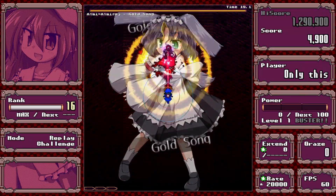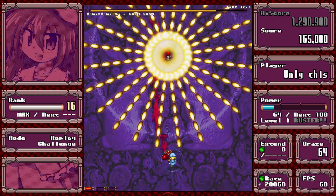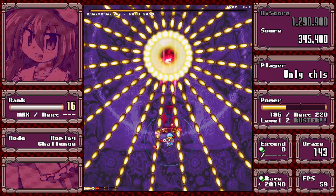This is a stage 6 mid-boss spell. It starts aimed around you, gets random, and then turns into a kind of Ringo from Wolke pattern. You just have to learn the lane and get through it.